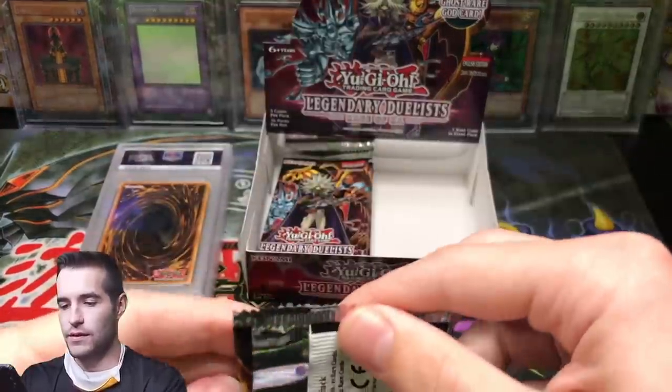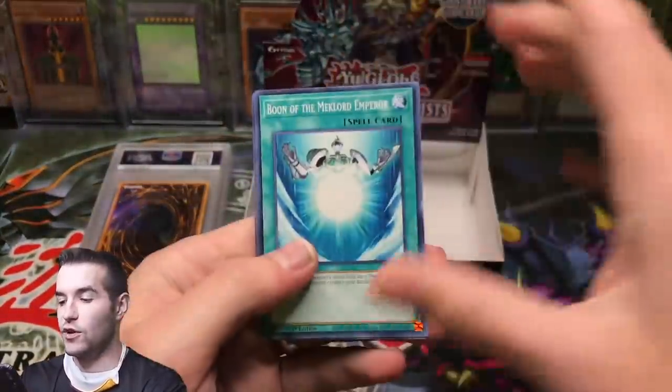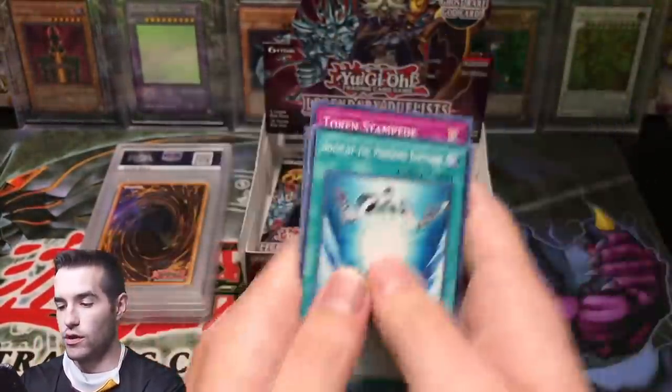Reactor Slime. Can we pull it? Ghost Rare Winged Dragon of Ra? Nope, we can't.